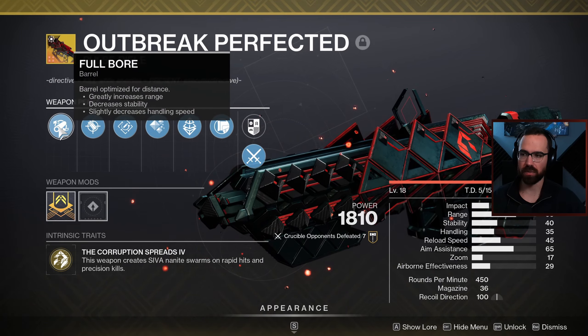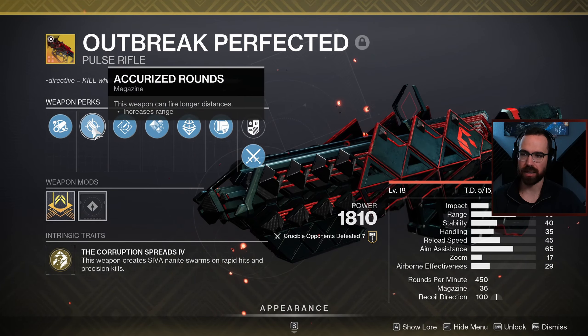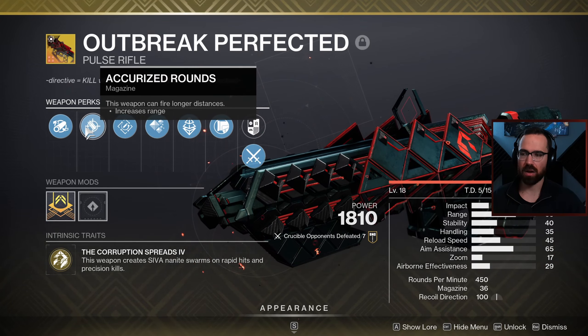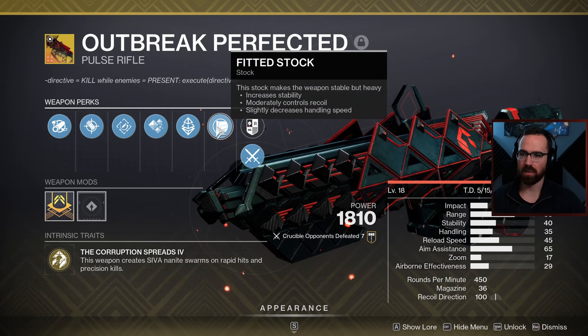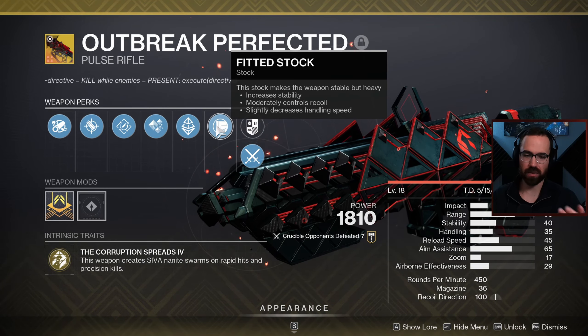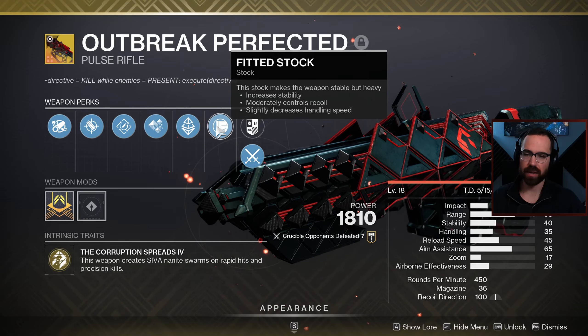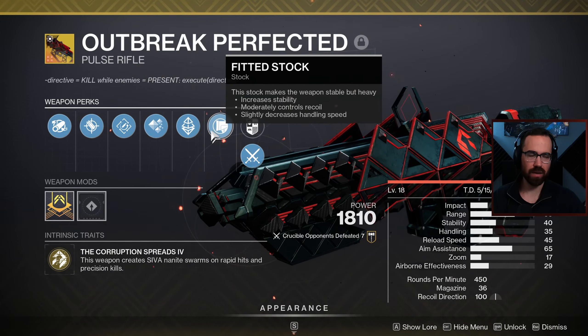So I really focused on going with Full Bore and maxing out that range, as well as sticking with Accurized Rounds. On both of these rolls I did stick with Fitted Stock, which I feel like is just the best stock in my opinion, due to the increased stability, the recoil control, and making the recoil direction 100. I think all that is great, so that's why I kept all that there.